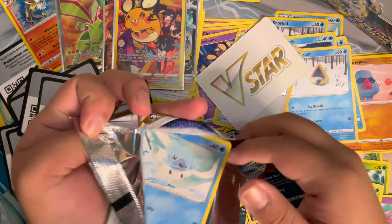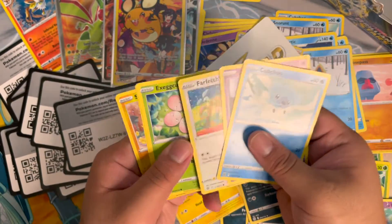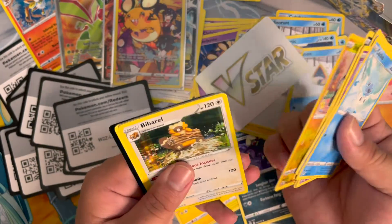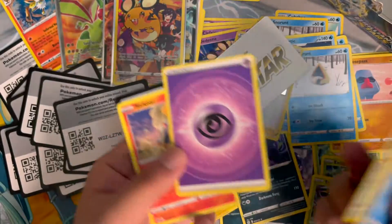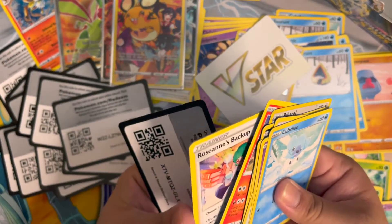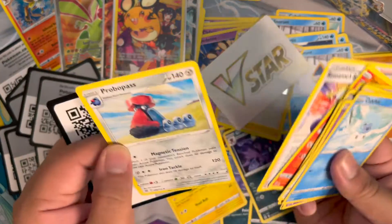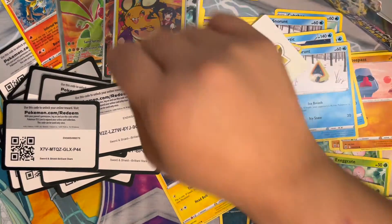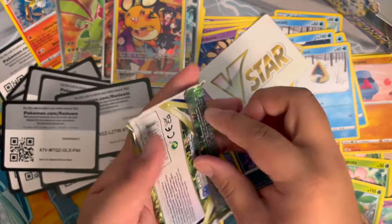I know Mew is kind of a thing right now — Mew V and Mew Vmax. Exeggcute, Sneasel, Shinks — it's a big Burial Ground energy, Mind Blowing Energy? There's something here — these cards are stuck together. Okay, cute little thing — that's it for the first side of the booster box. Next side!